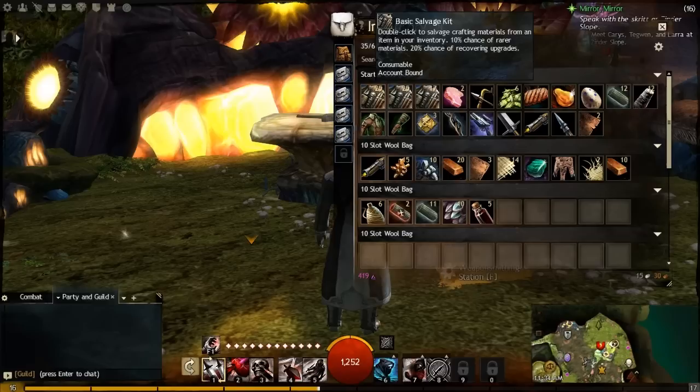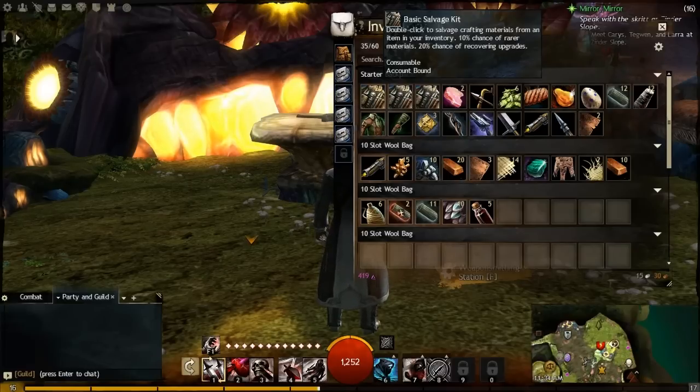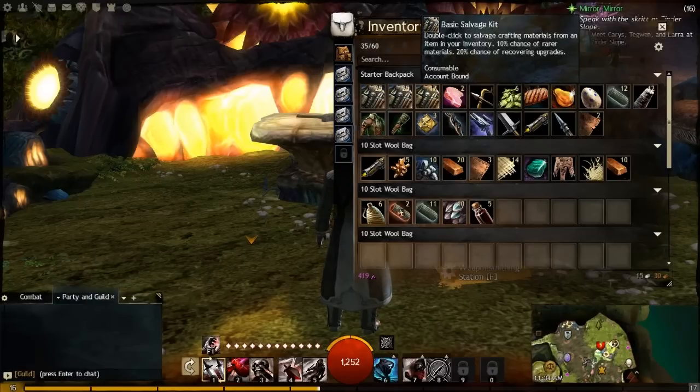Salvage kits let you break down equipment and other things to their base components, which usually gives you copper ore, leather, cloth, or whatever, which you can then refine. The basic salvage kits have a 10% chance of giving you rarer materials and a 20% chance of recovering any upgrades in the weapon. There are higher level salvage kits as well — the second level costs a bit more but gives you a better chance at rare materials.